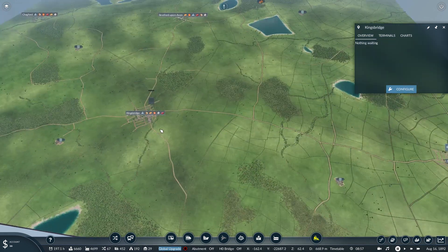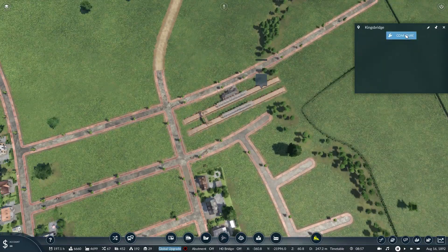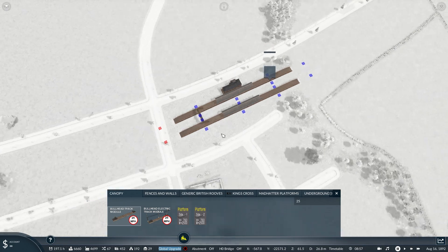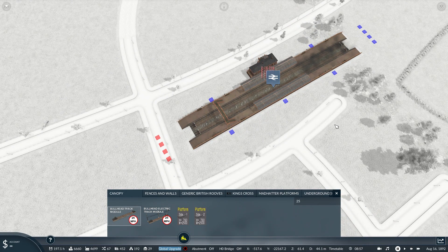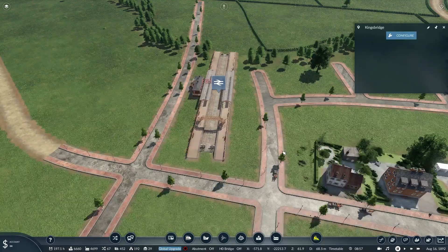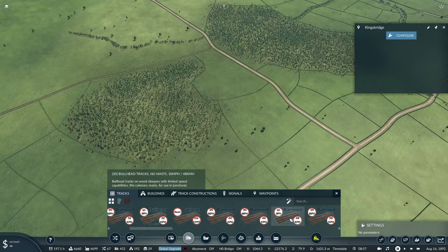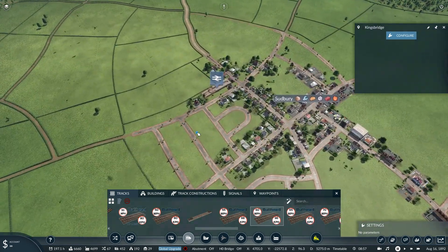Do you know what? I'm sure future me will be able to deal with that and a rework of how that all goes. Future me can figure that out. A 60 mile per hour track, sure. And let's begin.